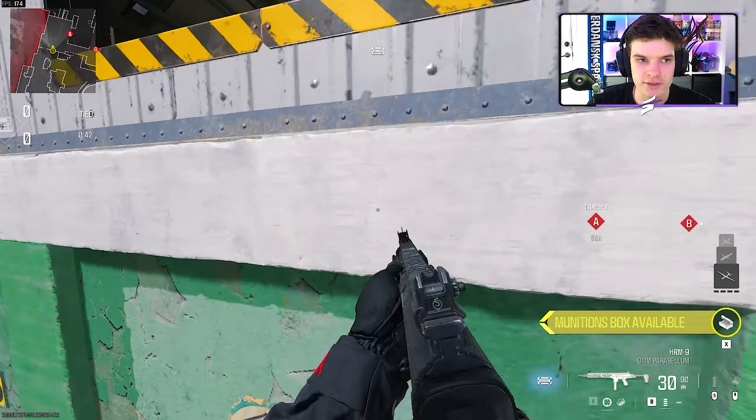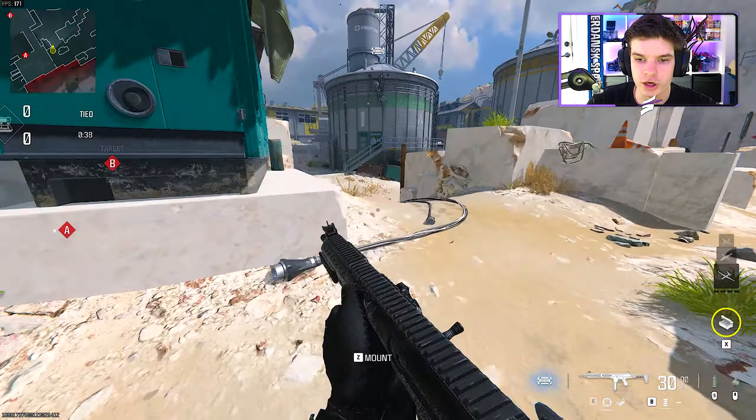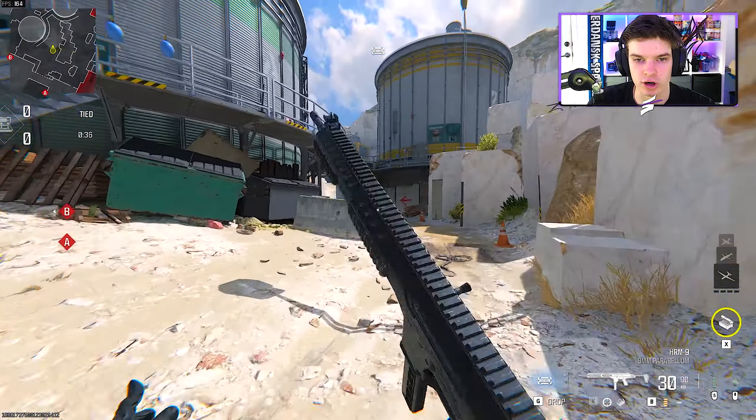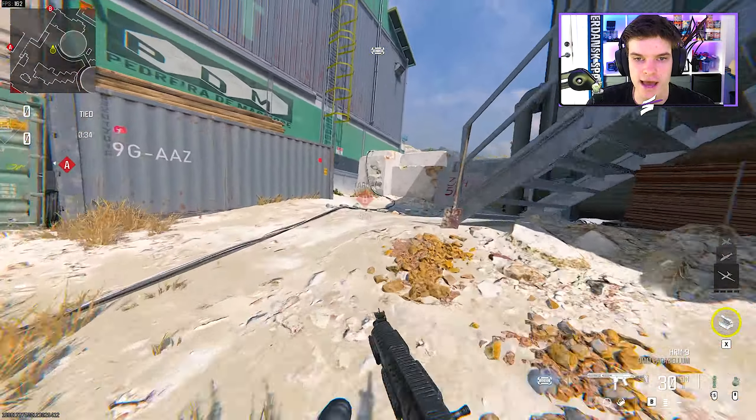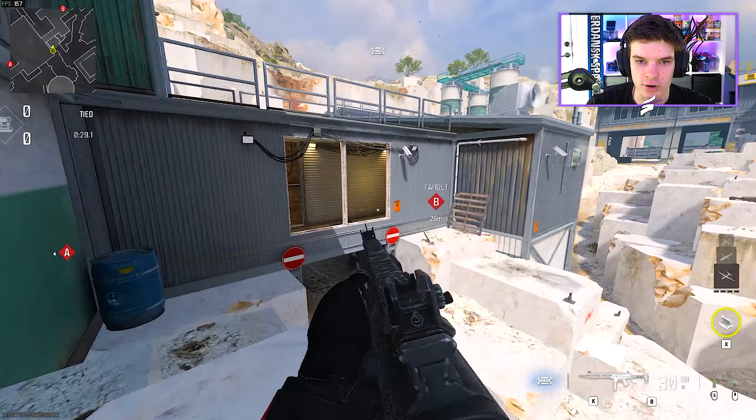Once we do that, we push up and go into the building to take control of A site. Alternatively, if we don't have the bomb but want to push through, we can cut right and hop on top of the quarry, pushing over the top and either going in the windows towards B or going under to flank.